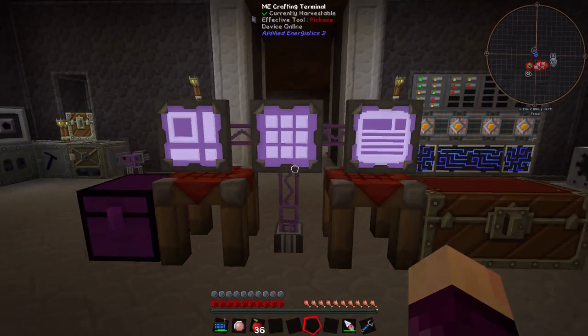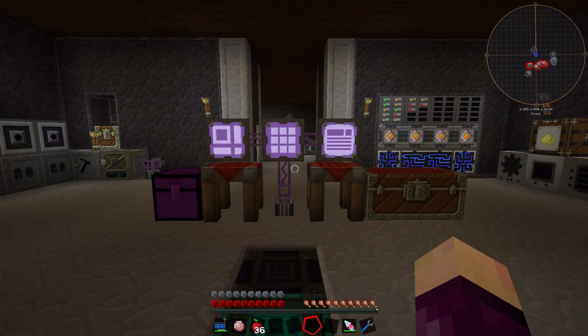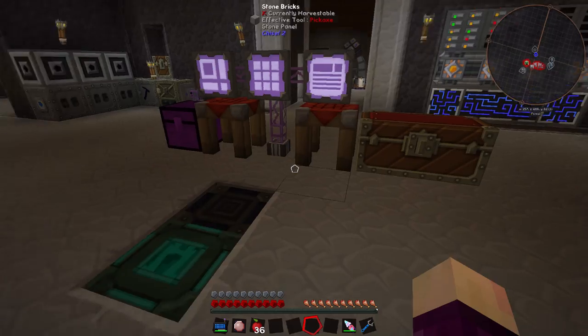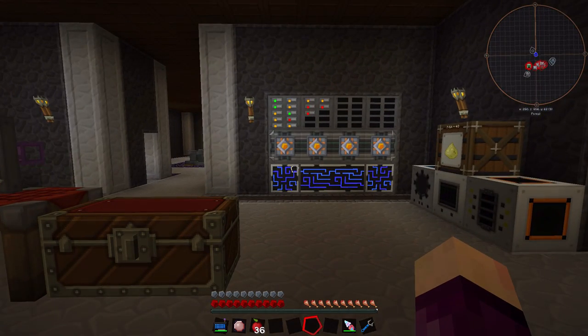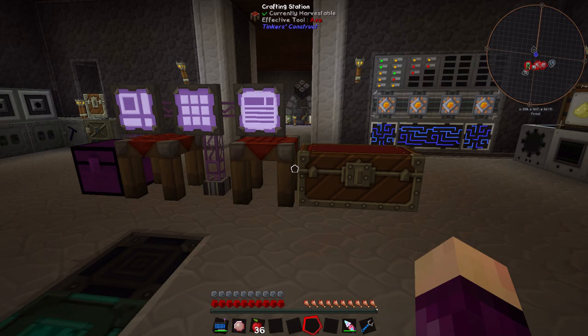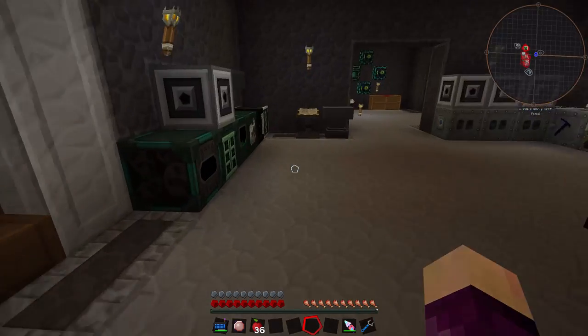Hello everybody and welcome back to Gaming on Cafe, my name is Isaac and we are back playing some Feed the Beast Infinity for episode 66. I've spent quite a lot of time since the end of last episode moving some stuff around and making the base look a little bit tidier. The first thing I've gone ahead and done is moved my Applied Energistics system, which kicked off the whole organizing process because we were running out of channels.